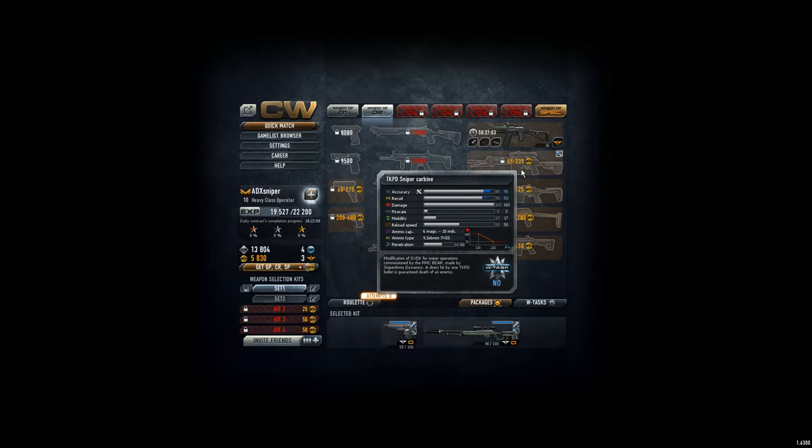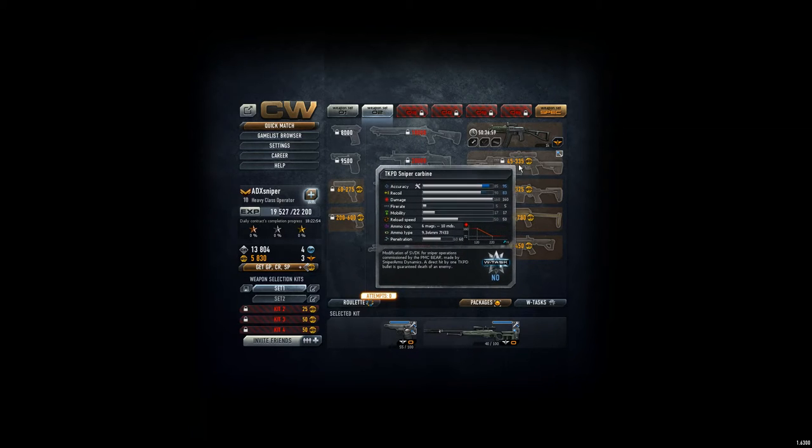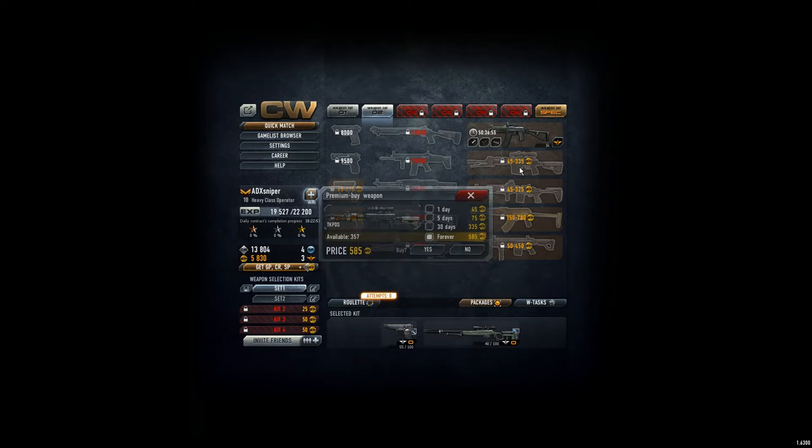So the TKPD is 585 gold points. What I also need is a good automatic pistol, and the Glock 18 is awesome — some consider it the best pistol in the game.